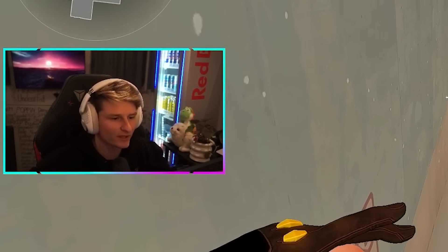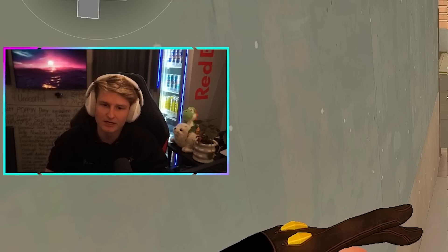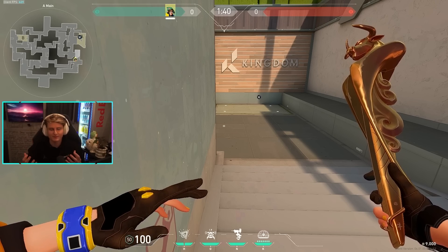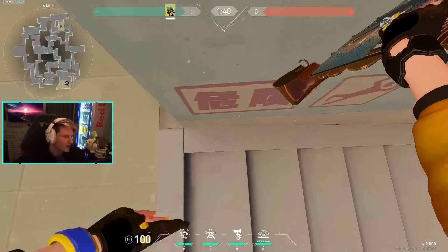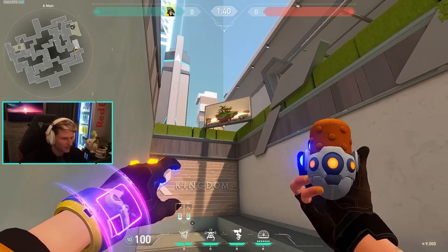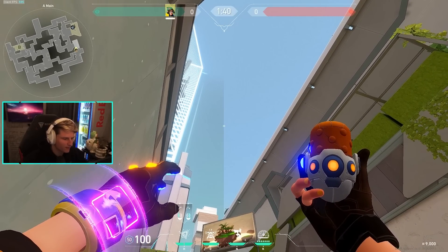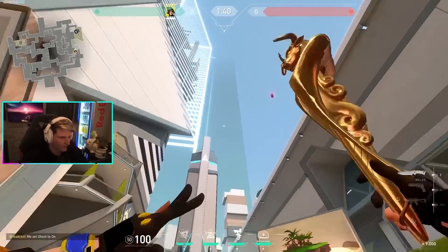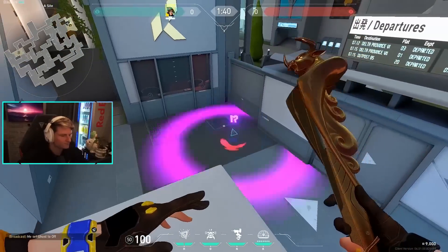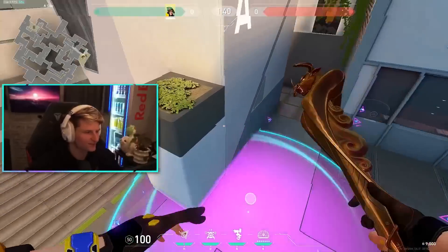These can still be really good in a 1v1 situation — if you throw a lineup and they break the molly, you know they're off bomb and have to tap it again. There's a lot of mind games you can play. With this lineup, I'm looking at basically the same spot and then the line in the sky, because this is perfectly at the corner of the back site. You bring it down a little bit since you're throwing it farther, and it goes right into the back corner. Molly's are so good — Killjoy's such a great agent.